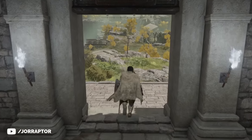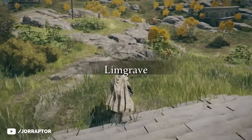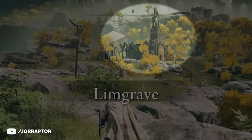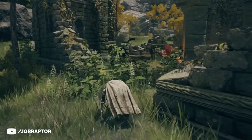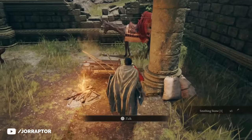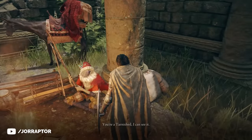After finishing the tutorial area and entering the open world for the first time, head out to the church right in front of you. Sneak past the giant knight on horseback and enter the church to find a grace point and a merchant named Kale, who for only 300 runes will sell you a crafting kit.